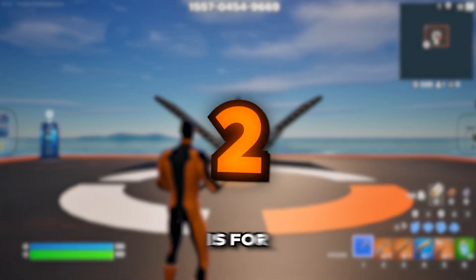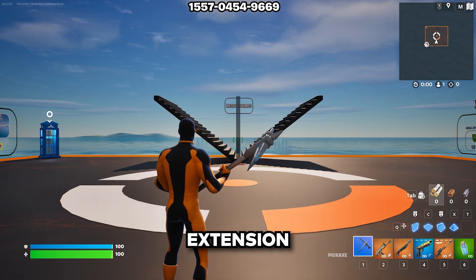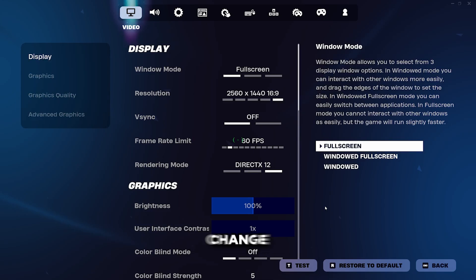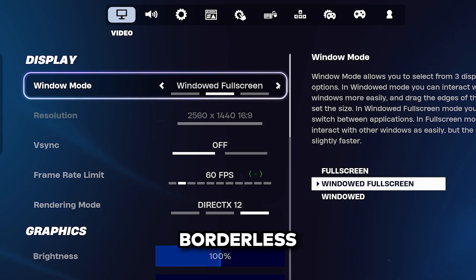The second solution is for people who, for whatever reason, can't install the Game Bar extension. Just go into your game settings and change your game's window from Exclusive Fullscreen to Windowed Borderless.